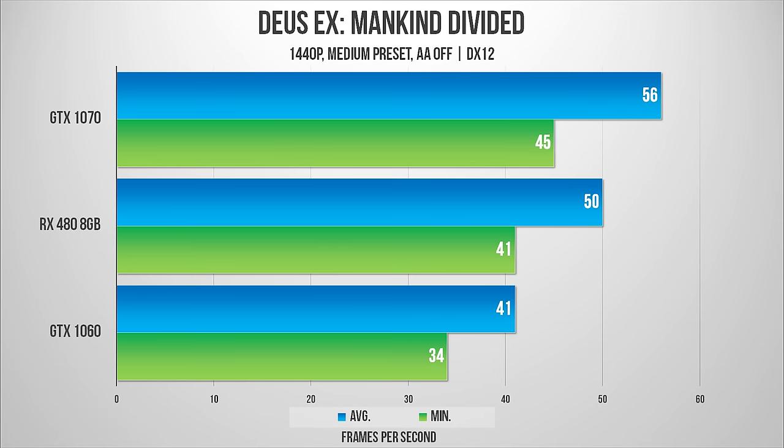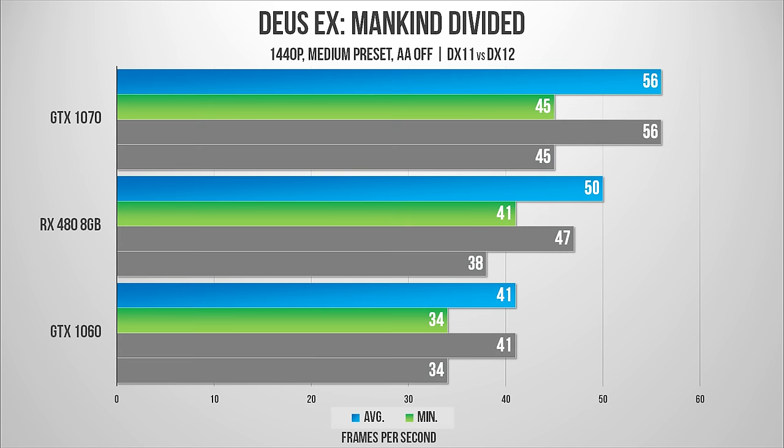Then I cranked up the resolution to 1440p and I was very surprised to see such a drastic difference between the two cards, placing the RX 480 solidly in the middle. But again, comparing DX11 to DX12, my Nvidia cards did not move, while the RX 480 got that little boost.